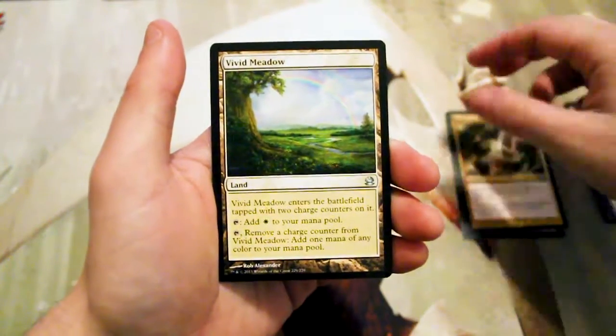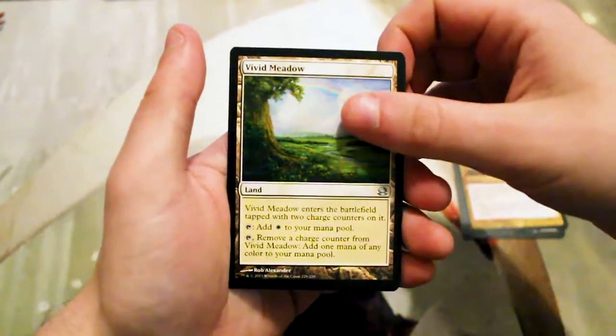Our first uncommon is Lightning Helix — a very good uncommon. Then Vivid Meadow. I forgot the Vivid lands were in here; they're actually really good.